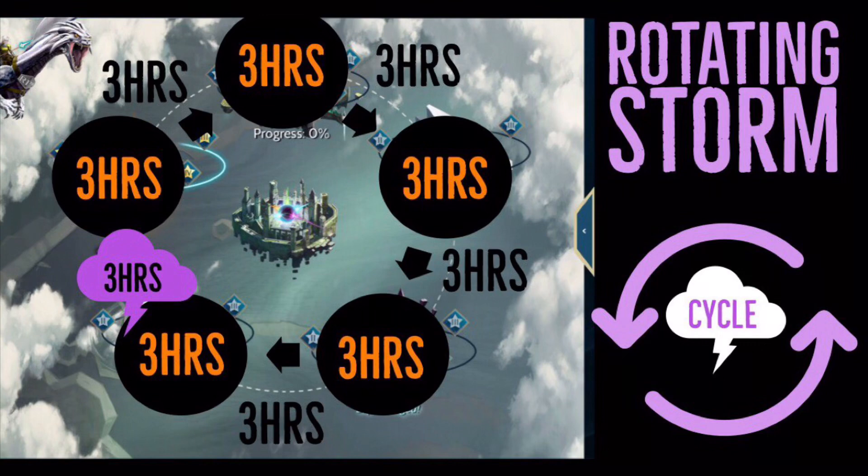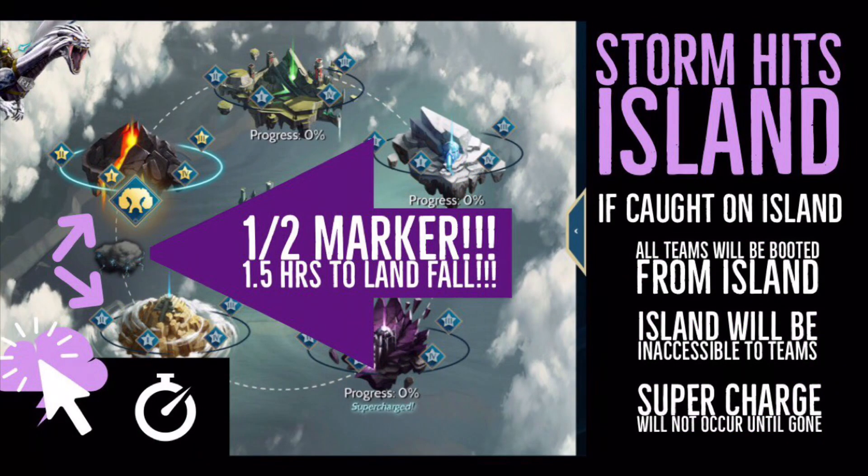The storm that rotates is very important for setting targets. The key thing to know is what direction the cloud is going — it always moves in a clockwise direction. Imagine a clock hand going around and around. If it's at the nine o'clock marker, about nine hours later it's going to be at the twelve o'clock marker. It's going to hover over an island for three hours and then pass between islands for another three hours.